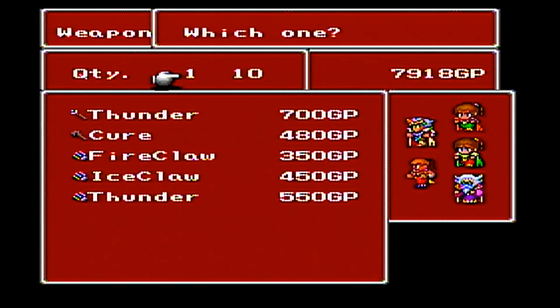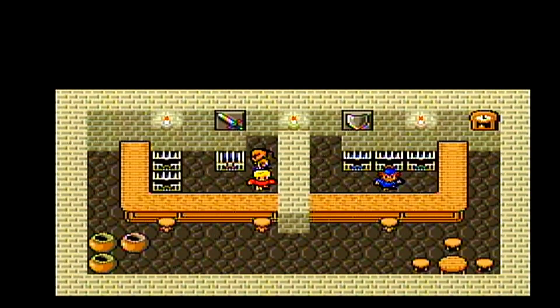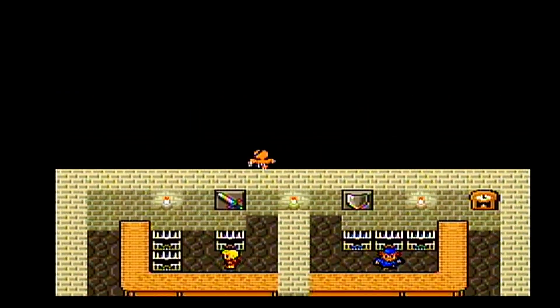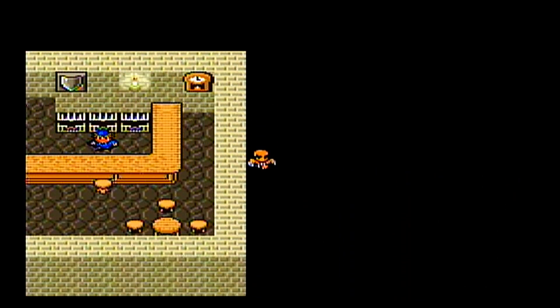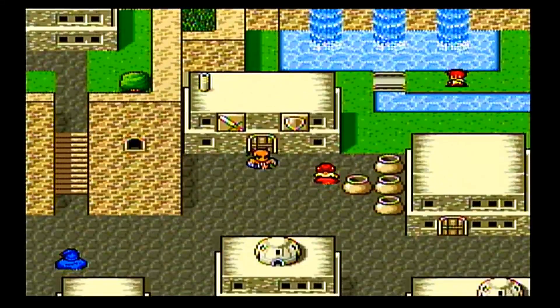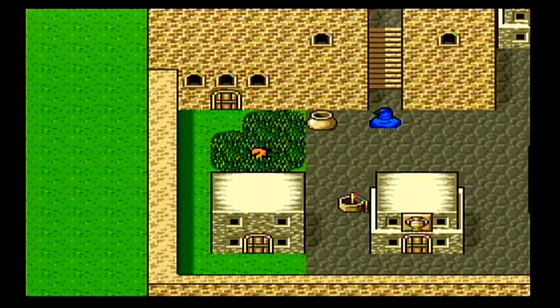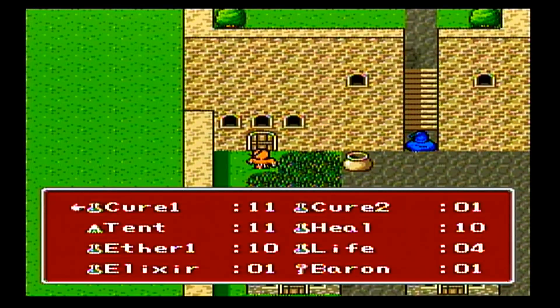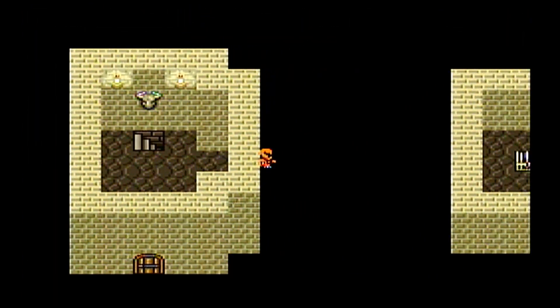We could buy a Thunder Rod for Palom, but it would only cast Lit 1, so his Dancing Dagger is a little bit better. They give you a free Thunder Claw if you didn't have one. Now let's head over to the building over here, open the door with the Baron key, and then we'll be heading to the underground waterway — which is kind of reminiscent of the underground passage when we first met Tella.